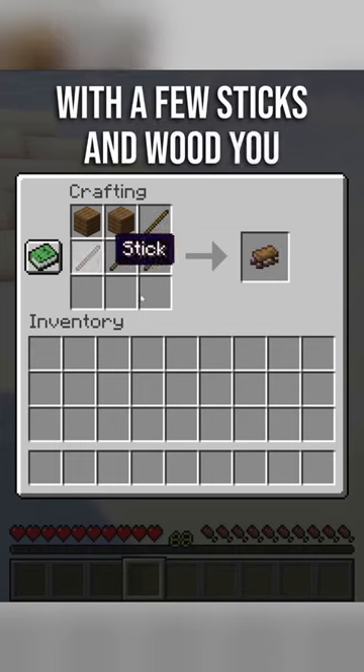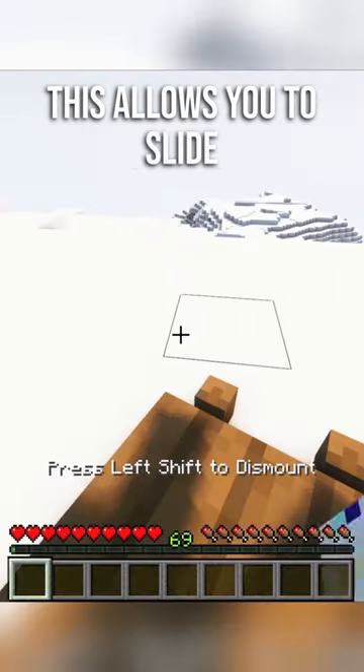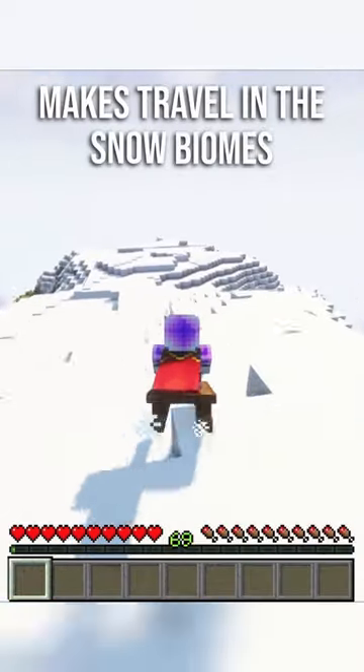With a few sticks and wood, you can make the new sled item. This allows you to slide down the snowy mountains and makes travel in the snow biomes so much more fun.